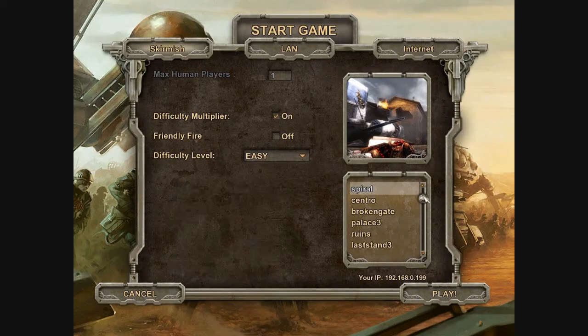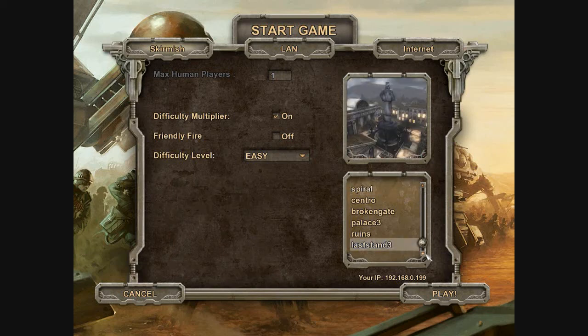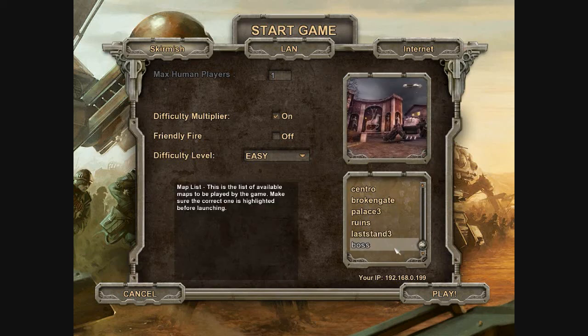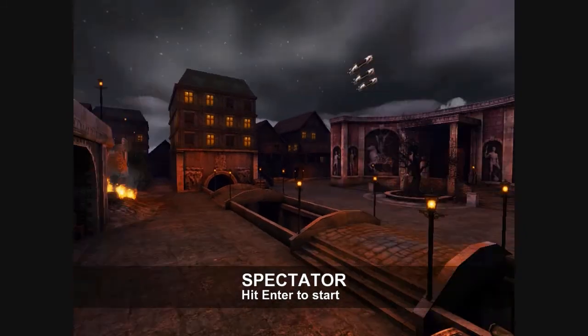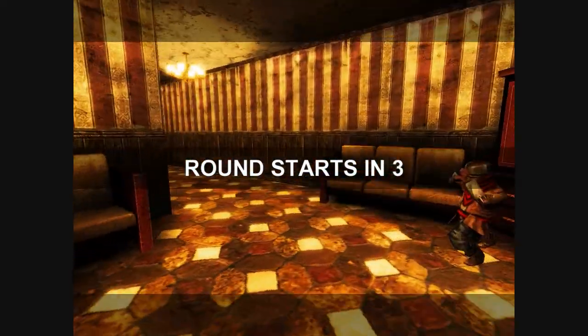We're going to be playing on easy just for the sake of showing you all the weapons and things like that. You can turn friendly fire on and off. You can play online as well. There aren't a whole lot of people playing, but I haven't had any trouble finding matches. As far as I know, the online play only has co-op — there isn't a competitive mode.